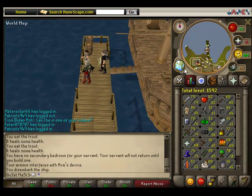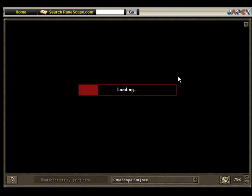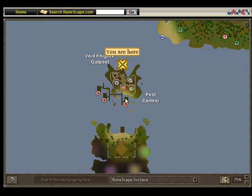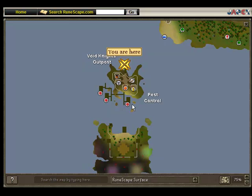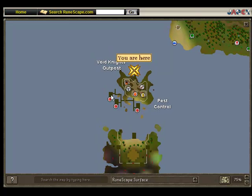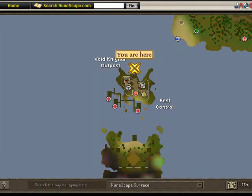There are three boats in pest control and three different difficulties: Novice, Intermediate, and Veteran. The Novice boat requires a minimum combat of 40, and every time you win a game you get two pest control points. Intermediate requires level 70 — the monsters are a little harder but you get three points per win. Veteran requires 100 combat and gives four points for every game you win.